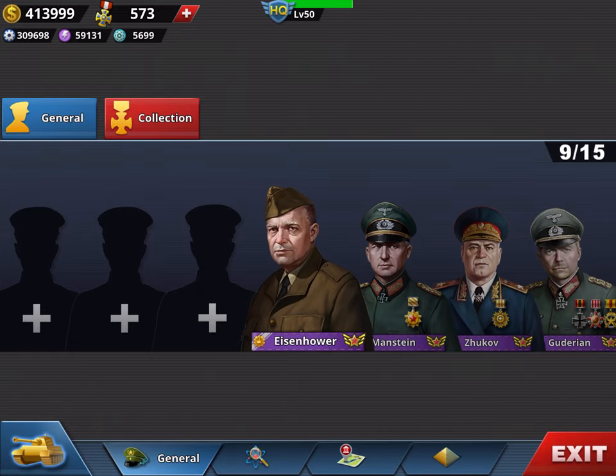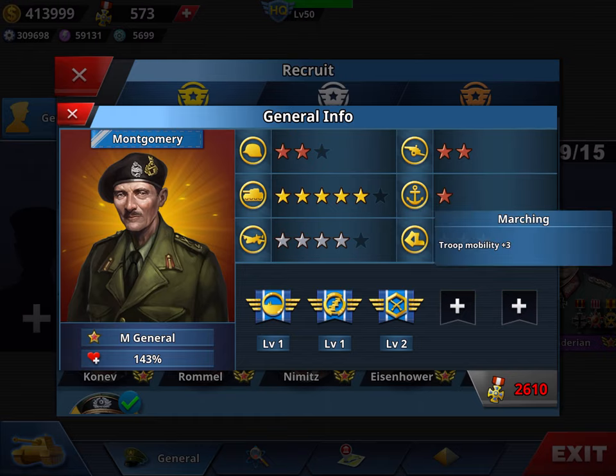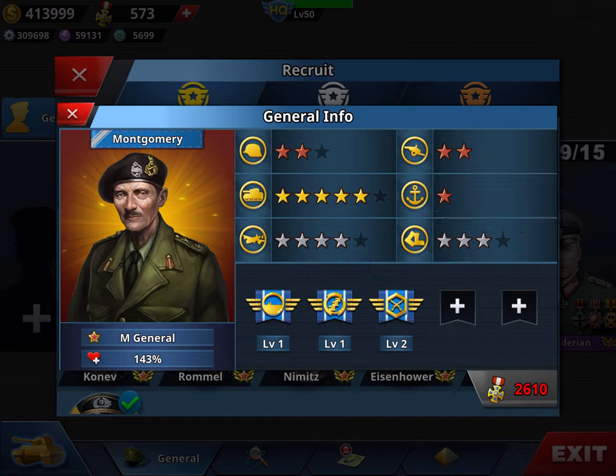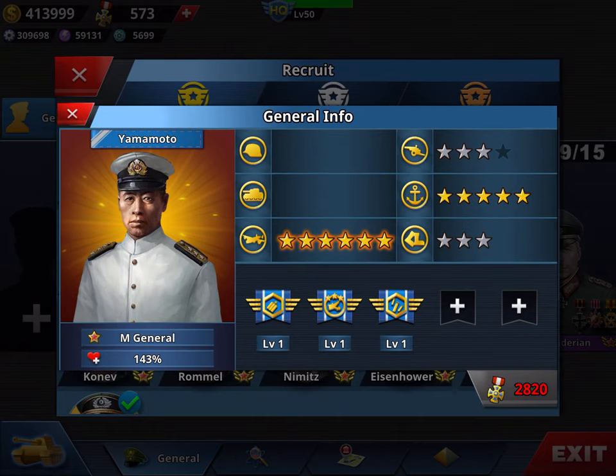Montgomery costs 2,600 for three-star speed and five-star tank. If you spend medals to upgrade him to six-star tank and four-star speed, the price climbs to close to 3,000. His skills — Plane Fighting and Crossfire — are not very useful, so I wouldn't recommend him. He also has versatility like Patton with four stars in air force, but let's see why I don't recommend him either.